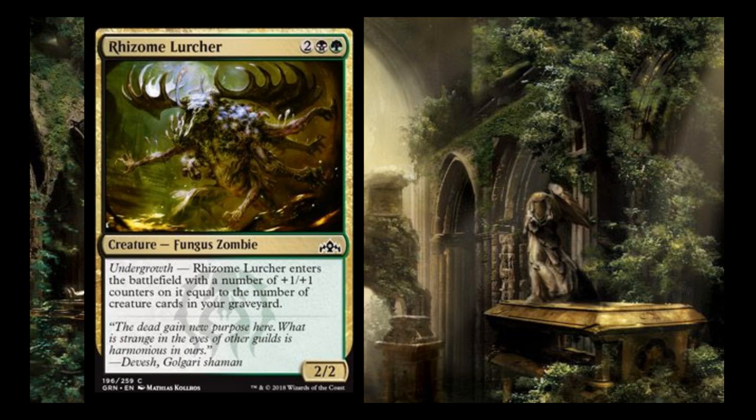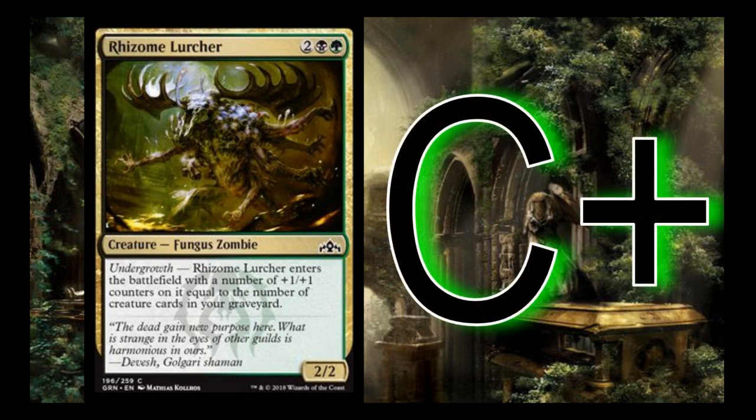Rhizome Lurker is 2, black, and green for a 2/2, similar to the Golgari Raiders. It enters with a +1/+1 counter for each creature in your graveyard. The only difference from Raiders is this one doesn't have haste. I give it a C+ as well — I don't think the lack of haste is enough for a different rating since this gets an additional base 2 power and toughness. The card's great. You want as many of these and the Raiders as possible.